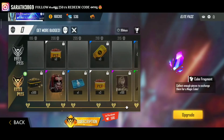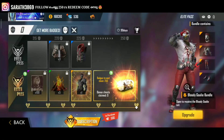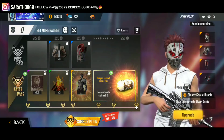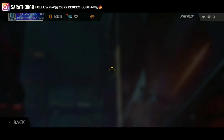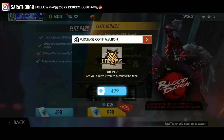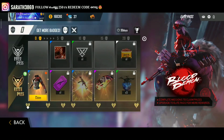Now we are going to take a look at the level 4 card. This is a male bundle — this is the style of the male bundle. Now we are going to take a look at the Elite Pass. We are going to take a look at the diamond, the top, and the yellow diamond. Now I am going to take a look at the LYP Season 18 — we are going to be creating a video.